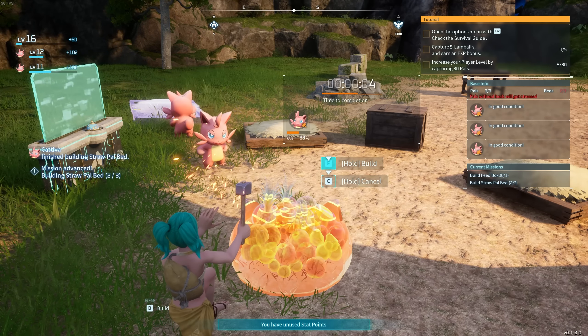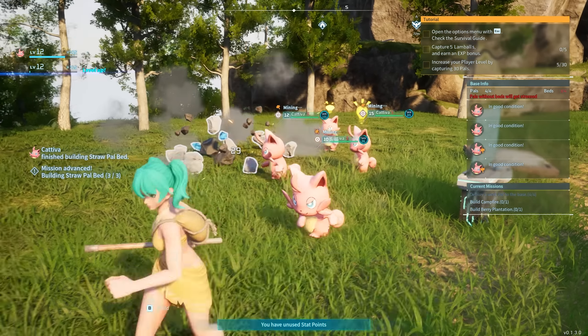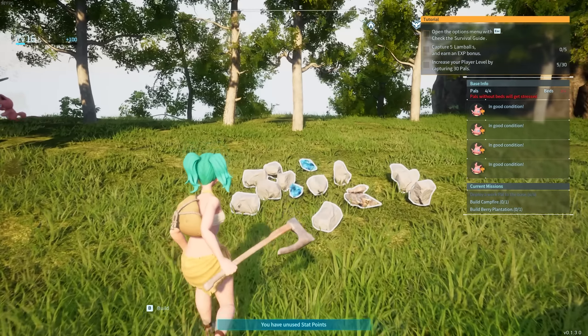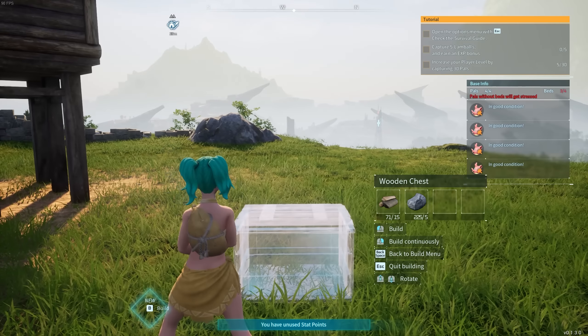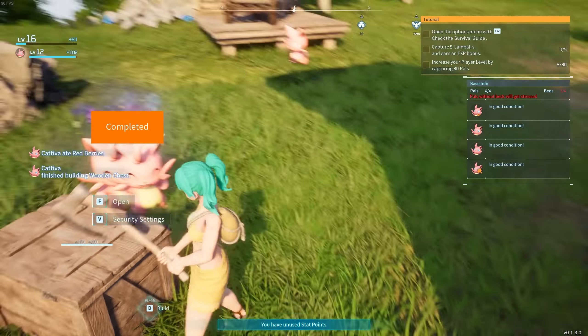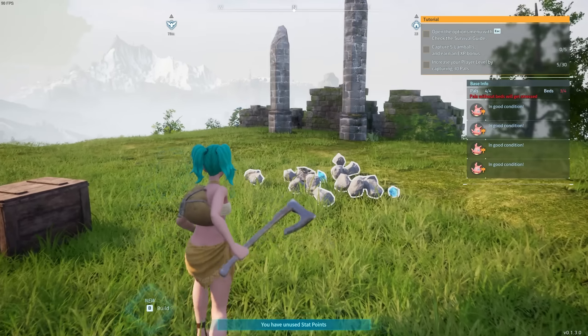Every cat that's part of my team gives me plus 50 carry weight — so with five cats that's 250 extra carry weight, definitely worth it. Drop a feed box and some extra beds, upgrade the pal box one more level so we can have another worker. There are so many of them now — they outnumber me. If only they knew they were stronger than me. Let's execute the next part of the plan.